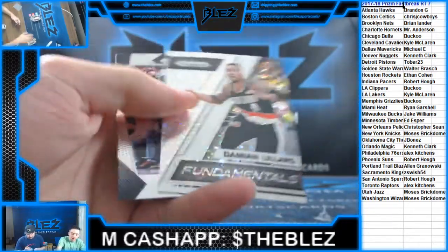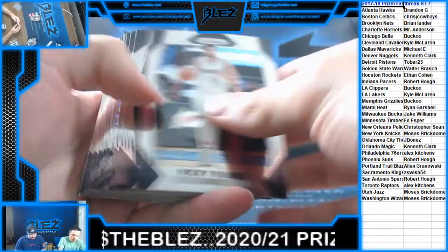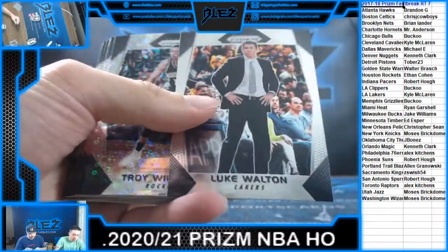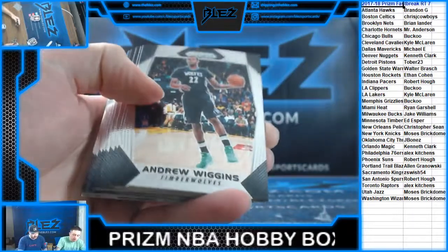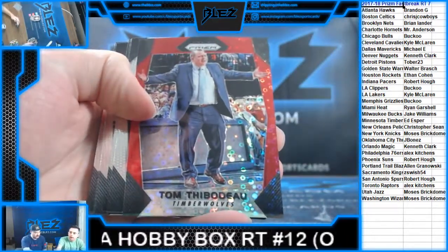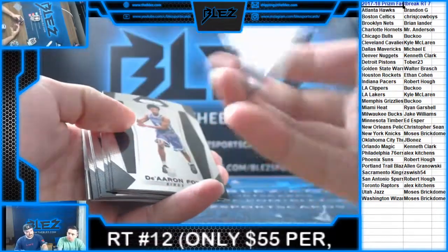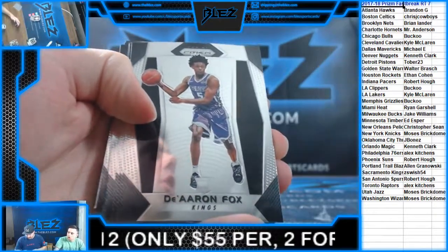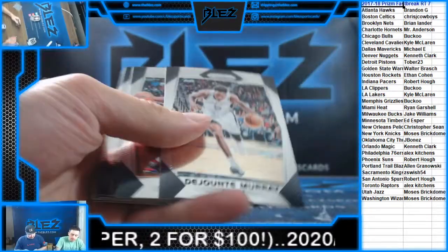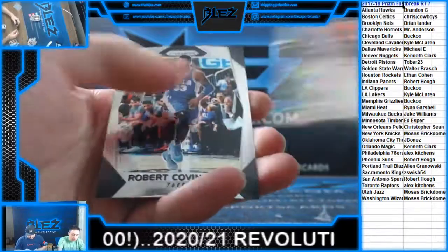Lillard Fundamentals. Malik Monk Rookie for the Hornets. I don't know who Troy Williams is, but he has a card in Prism. Ooh — Thibodeau Red for the Timberwolves. If this was a Knick card, this would be a big card because we love Thibs. Fox Rookie for the Kings! Swanigan. MCW — that's a Hornet card. Gortat.